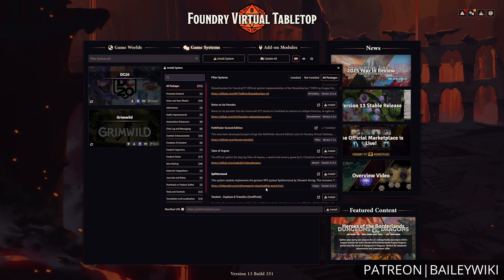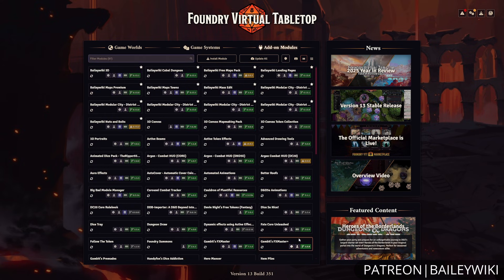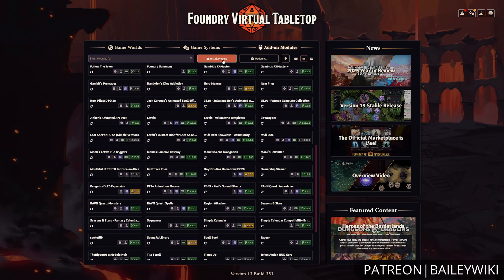Speaking of those game systems, you can head over to the game systems tab, where you can then install your favorite TTRPG system for creating your world.